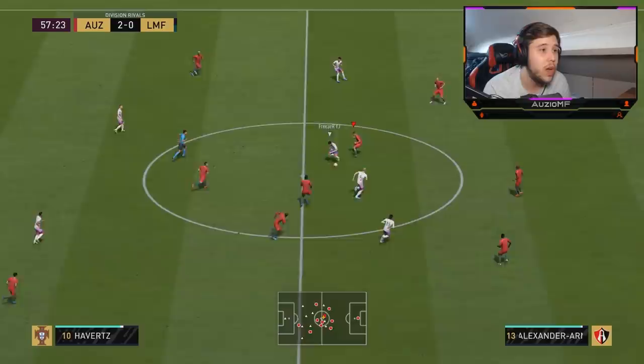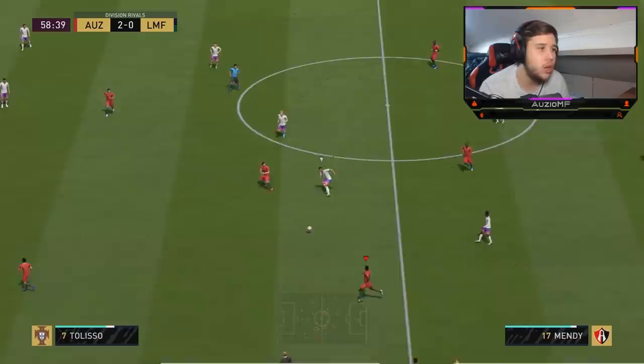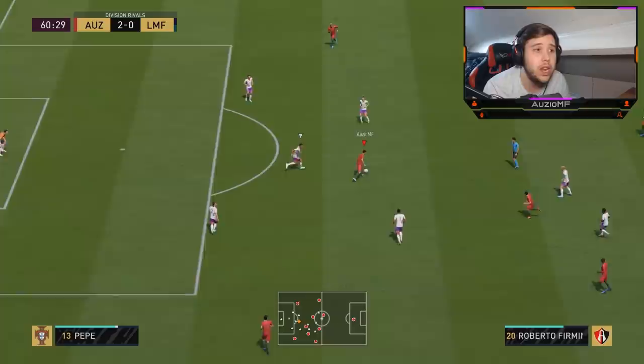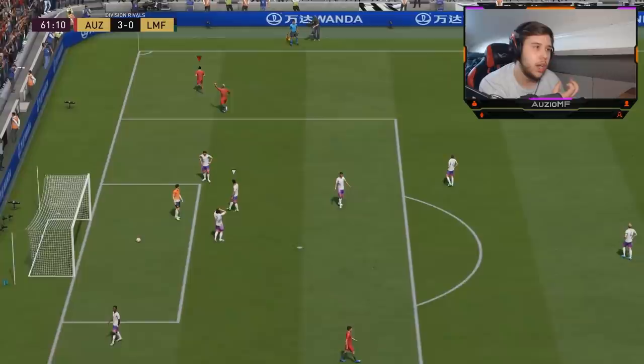Going into the 50th minute, his stamina is really, really low. A lot of people are going to say I'm forcing him the ball doing a player review, but I could force a Team of the Year Messi or Mbappé the whole game and they won't get tired - they'll have just less than 50% stamina left. With Cazorla, because he's got 80 stamina, no matter what - whether I force him or not - he's still going to have really low stamina, probably going into the 60th or 70th minute. He has a finesse shot chance here - really good finish.